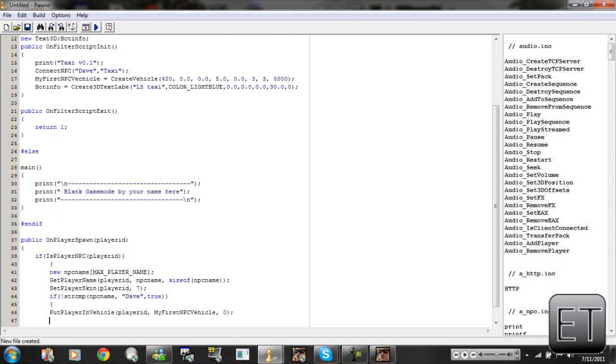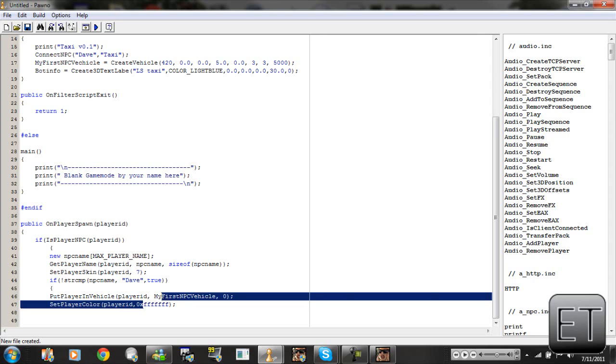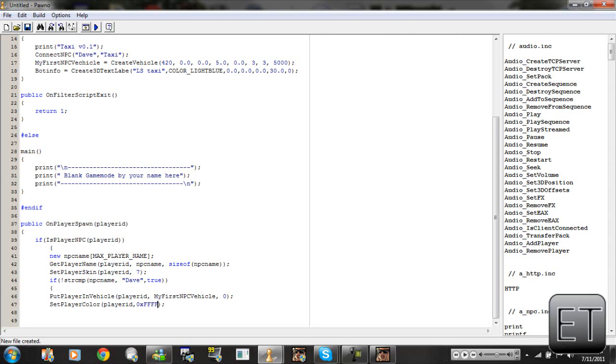Press enter, we're going to SetPlayerColor playerID. Since I don't have the define for white I'm going to type it in because I know it as 0xFFFFFFFF. Close bracket, close bracket — and actually it's supposed to be two, four, five, six, seven, eight — there we go. Press enter, now we're going to close this function.